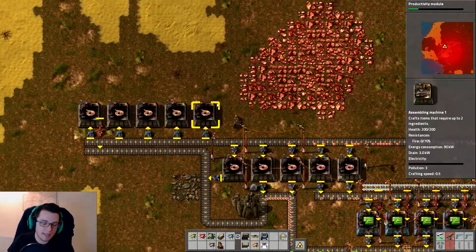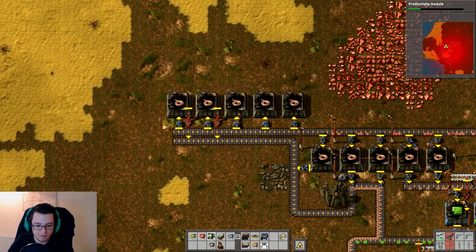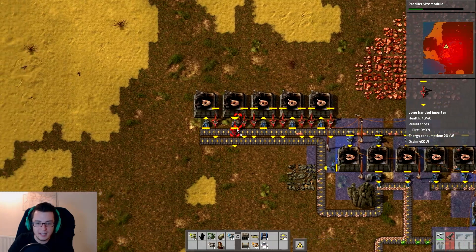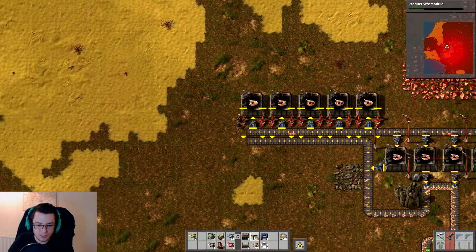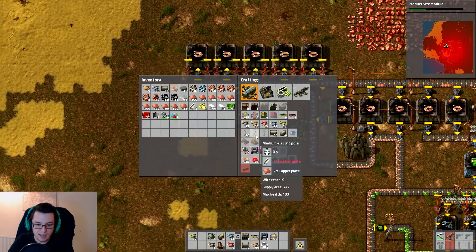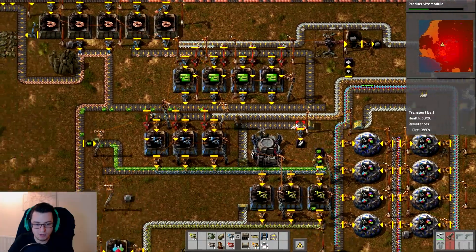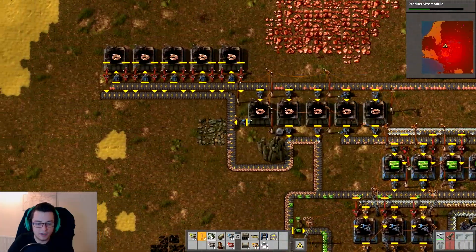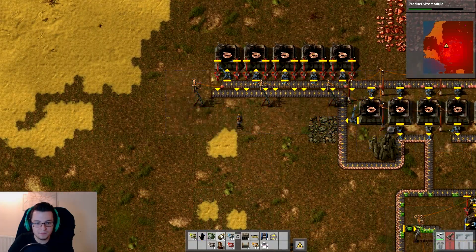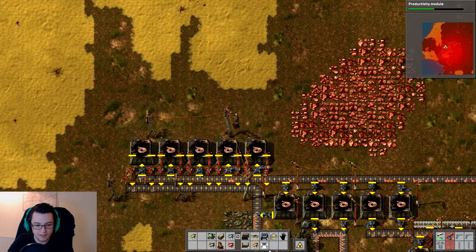Once we get the alien artifacts, we don't need to worry about anything else. Let's get a load of long-handed inserters — they're going to take them out of here. I'm going to go for the double setup, because there's no such thing as a long-handed fast inserter, so we're going to get double going out just to get this going as quickly as we can. Now let's get some power lines — for which we need steel, and of course there's plenty of steel here.